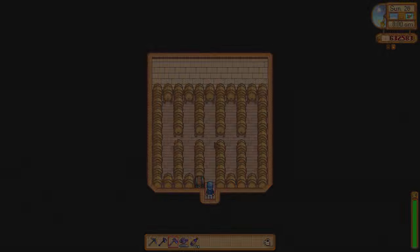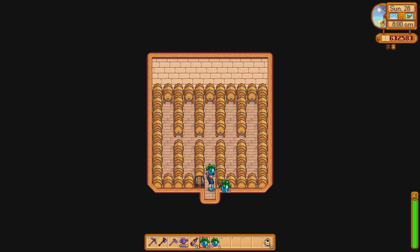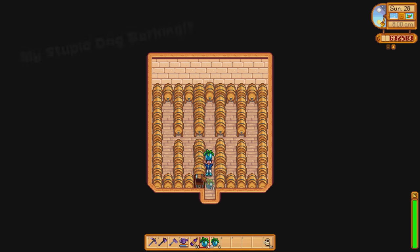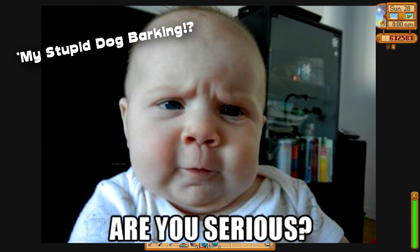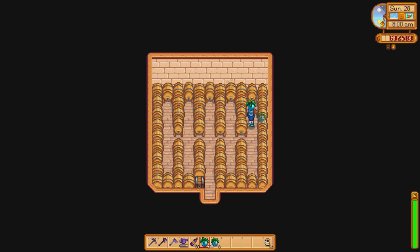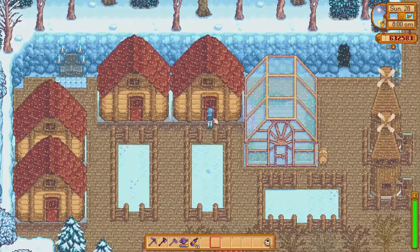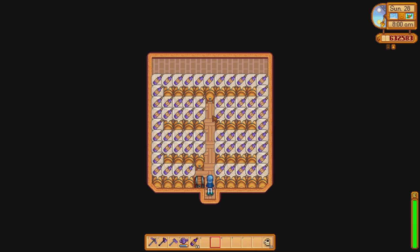I'm going to fill all these kegs back up with ancient fruits. This is all I've been doing — sleeping through days, collecting ancient fruits, putting them in the kegs, and getting the ancient fruit wine. I've been doing this all the way through fall and winter, quite a few months in Stardew Valley, ready for today's video. I've got so much wine to sell, it's going to be absolutely insane.